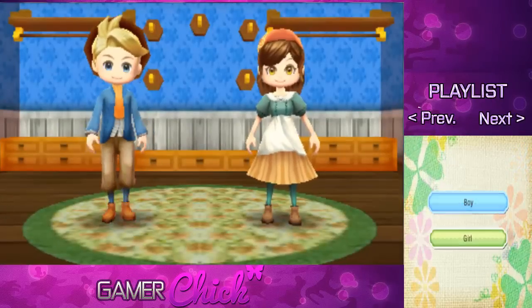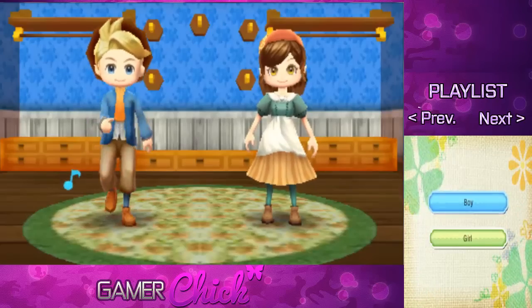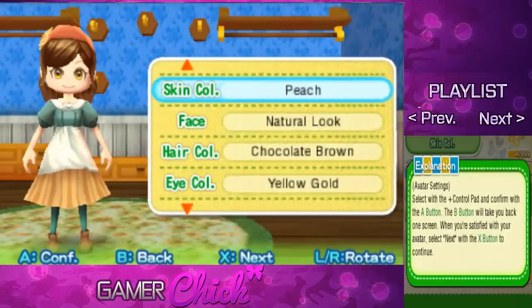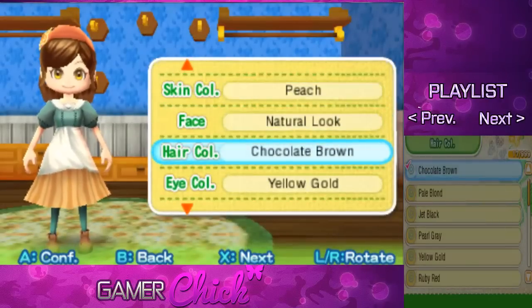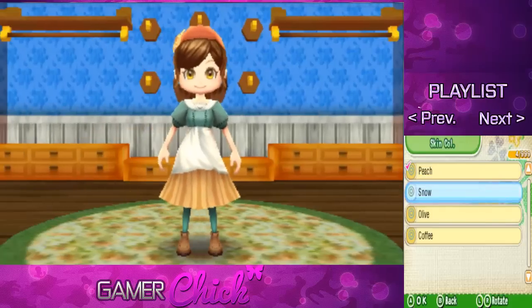Select your gender. Obviously we're gonna go with the girl, but the boy is kind of cute — you're so adorable. Okay, let's go ahead and click the girl. I am so excited because we actually get to customize the stuff on our character, which is pretty cool.